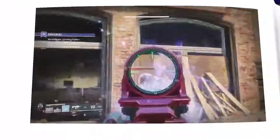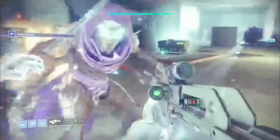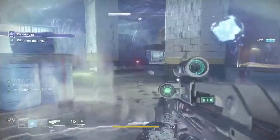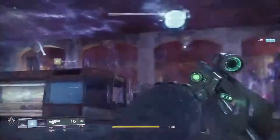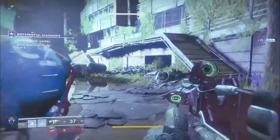This part is pretty straightforward — you're walking through and disabling barriers while killing a bunch of Fallen. You'll go through about four or five different barriers before you come to a boss. Kill the boss, then activate a console, and destroy a nearby object to complete this part of the mission.